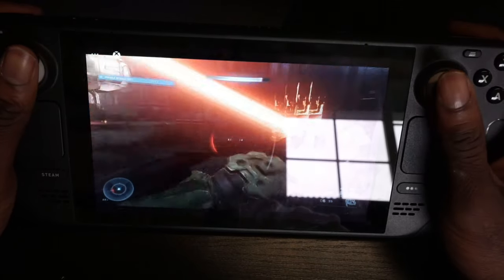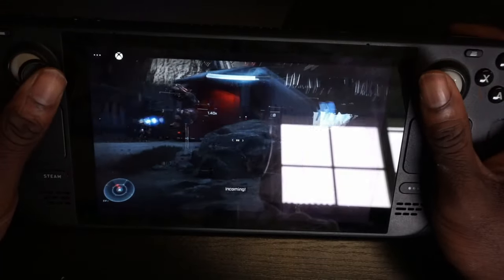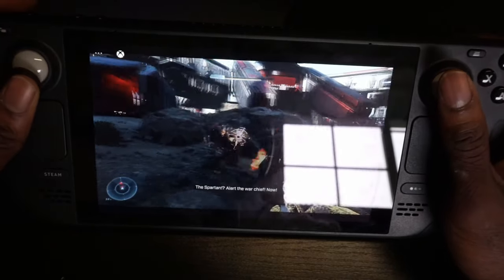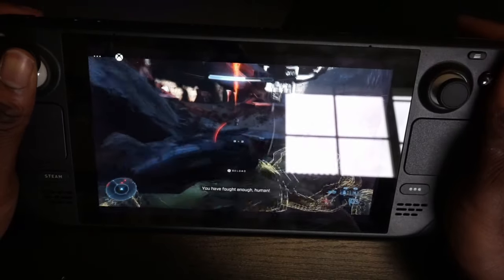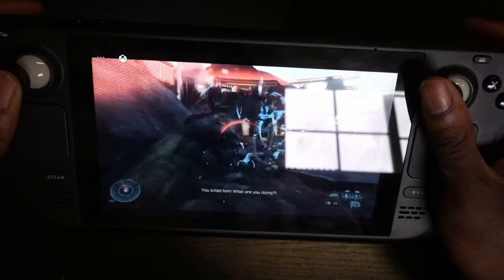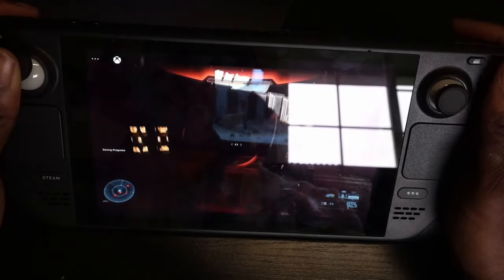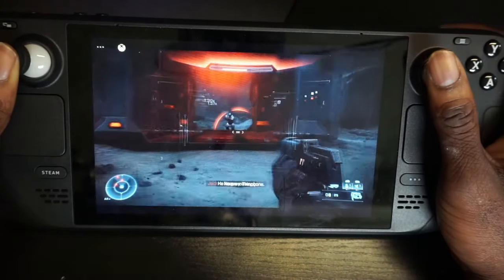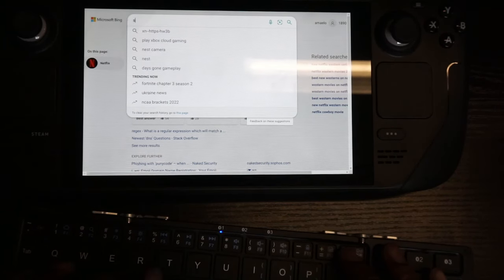As you can see, it's very fluid and all the buttons seem to be working like normal. So yeah, this works — this is a go. If you guys are interested in seeing how this works, let me know in the comments below. I can work on creating a tutorial video, which I actually already have on our Steam Deck channel, so check that out. But if you want a more in-depth tutorial, let me know. Next, we're going to check if Google Stadia works.